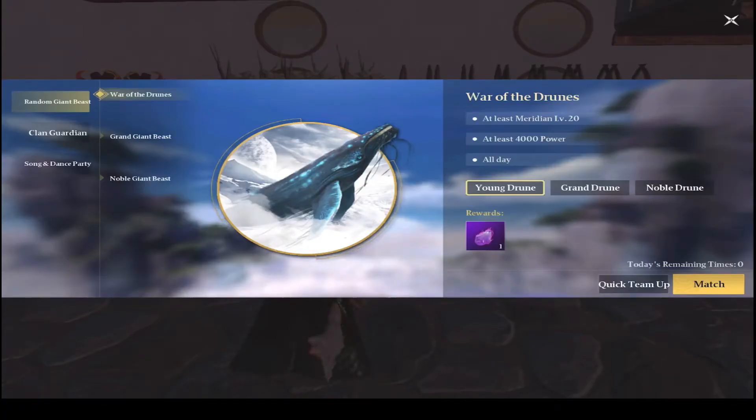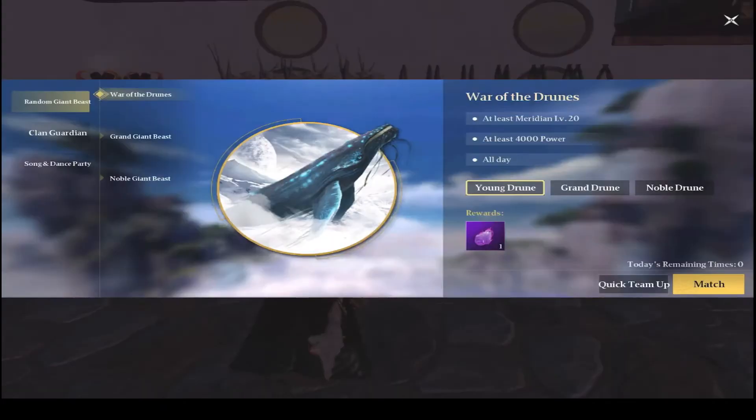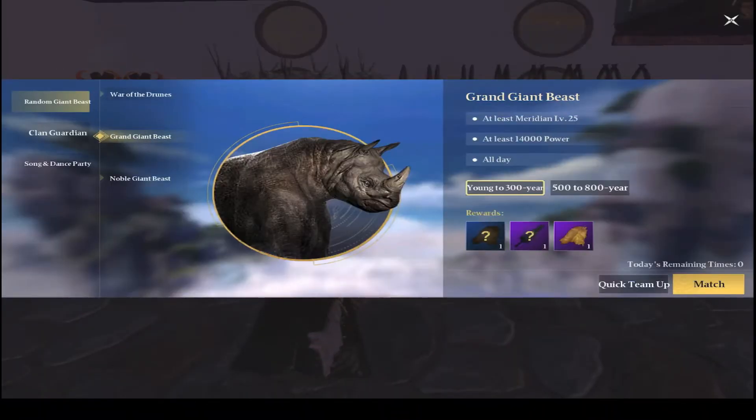Once you're able, make sure that you do the daily encounters. They do have level limits and power limits, but as soon as you're able to do them they're right in the top task bar. Make sure you do as many as you can. The Grand Giant Beast and the Noble Giant Beast give you very good rewards, and you will go into that match with a team of other players wanting to do that encounter.